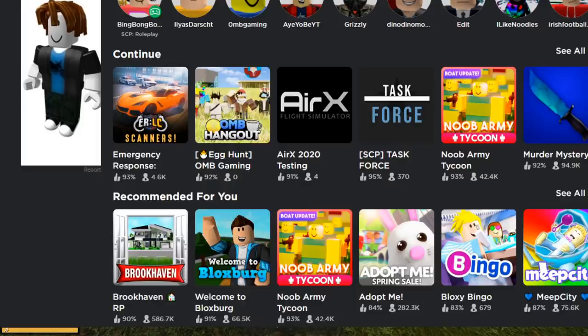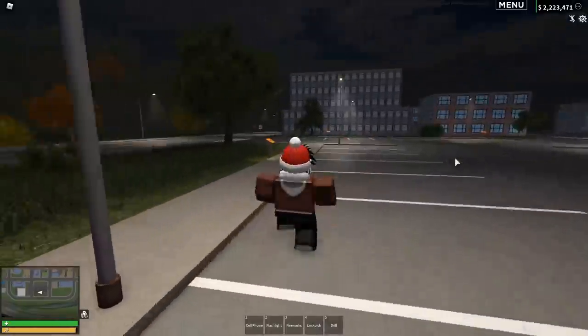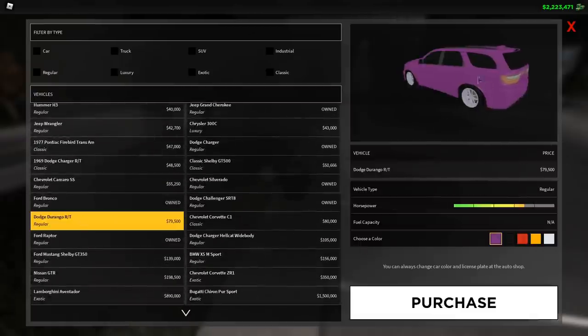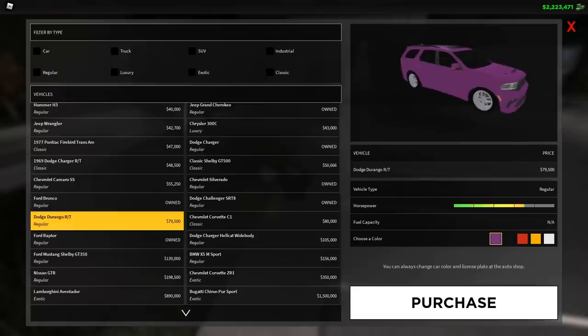A lot of bug fixes too. Let's check this out in-game. Also, the game icon is absolutely incredible. Let's go through the new things — starting with cars. We've got two new cars to unlock: the Durango RT, which is basically the Durango from the police department team but on the civilian team, which is pretty cool.